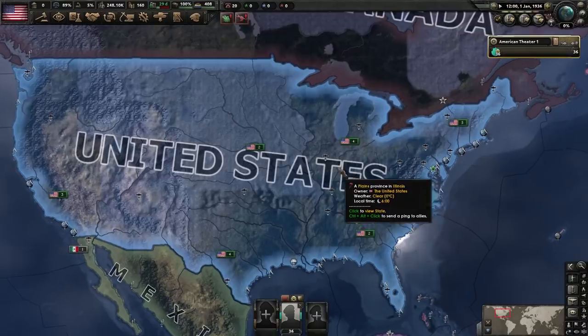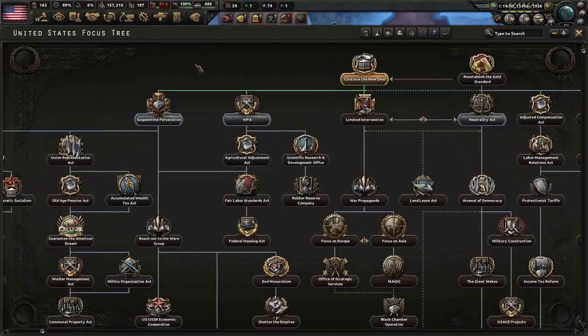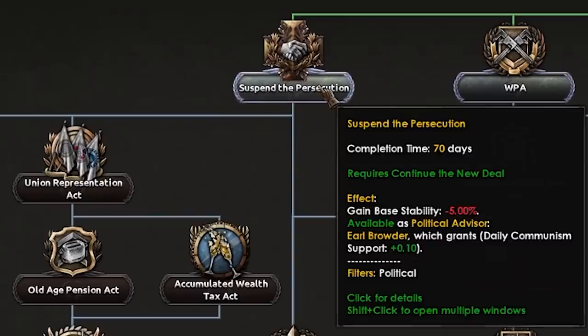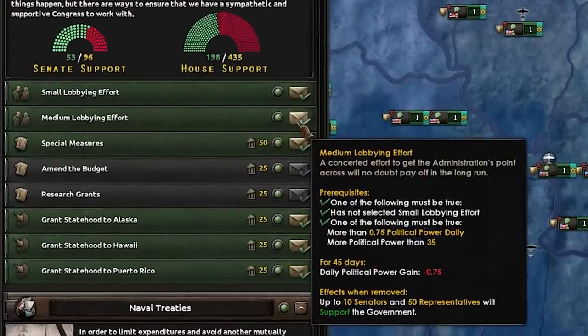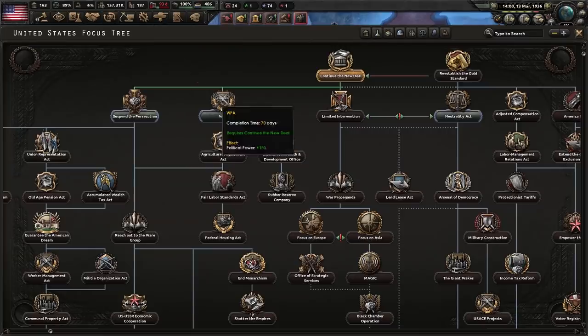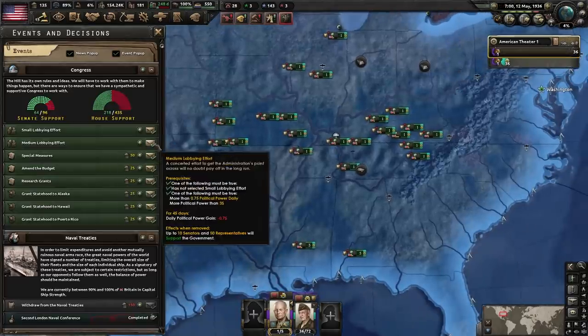Five speed — off we go. We've continued the New Deal, and now we get to suspend the persecution and ban communism. But first, decisions. Medium lobbying effort. And we're going to go for WPA as well — another medium lobbying effort.